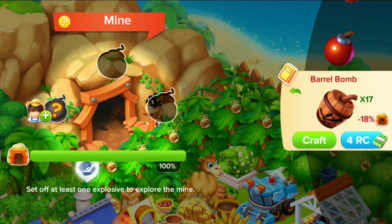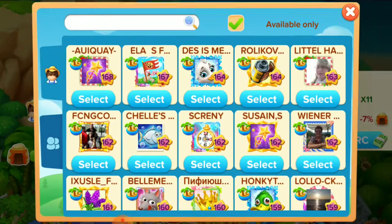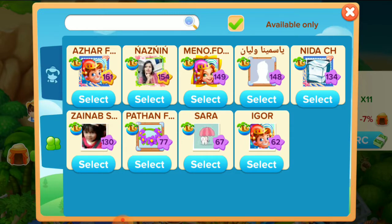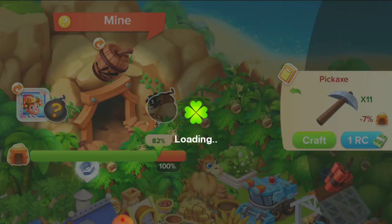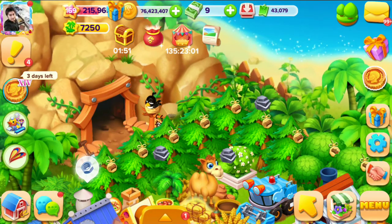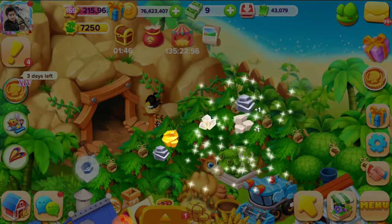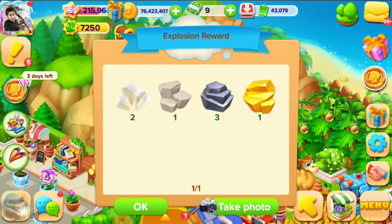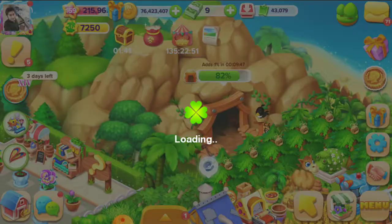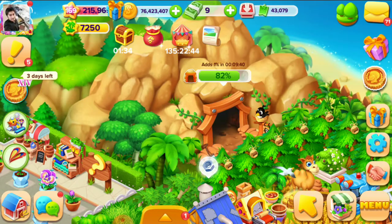Now we are exploding one barrel bomb. We are selecting a nugget — oh, boom! Wow, we have got different products like these. These products we can sell, and there are different quantities of coins.